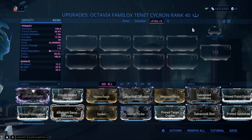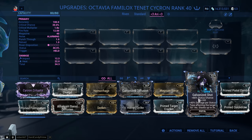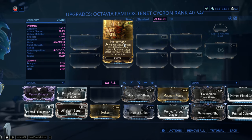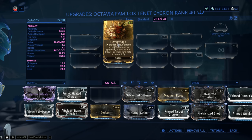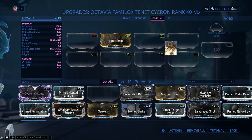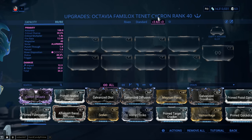So knowing that — why go magnetic if you want Galvanized Shot damage? Go with impact. One additional element, yes, but if you take into account Hemorrhage, then there are two elements, because you're going to get impact plus slash — more damage out of Galvanized Shot.